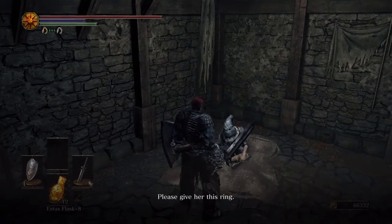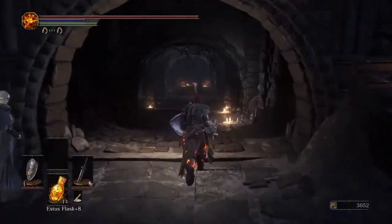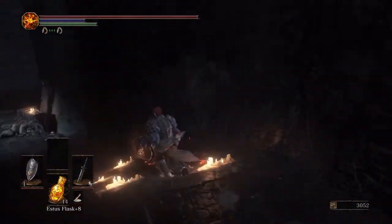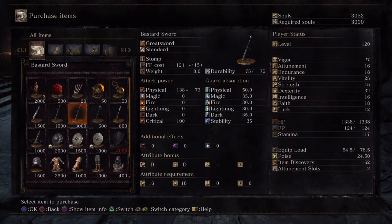As you probably know by now, the Undead Settlement is the area just after you've defeated your first boss, Vordt of the Boreal Valley. Once you've freed Greyrat, even if you haven't fulfilled his request yet, you can find him at Firelink Shrine where he's become a merchant. He sells a few handy items just like the Handmaiden, however some of them are a bit cheaper with Greyrat.